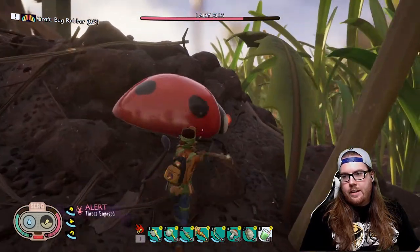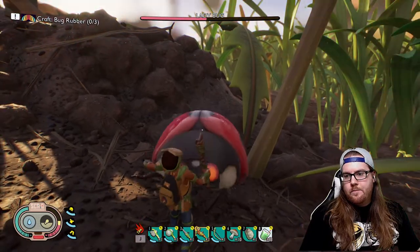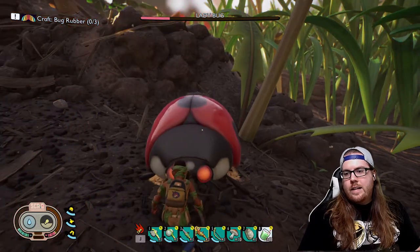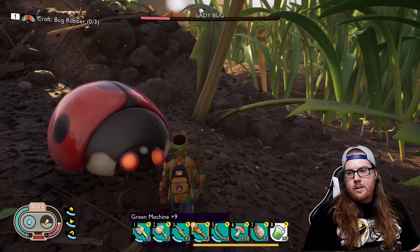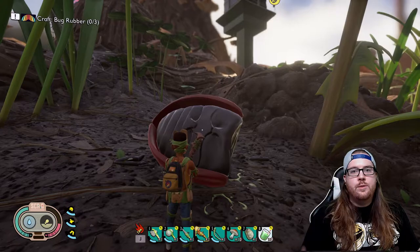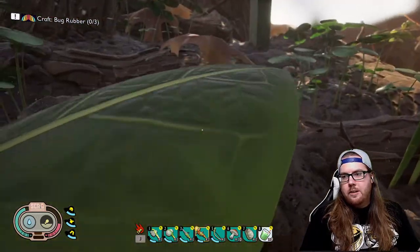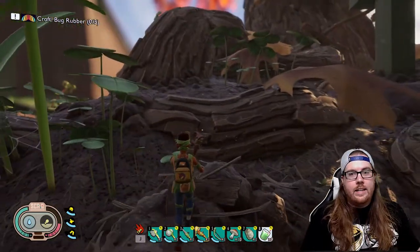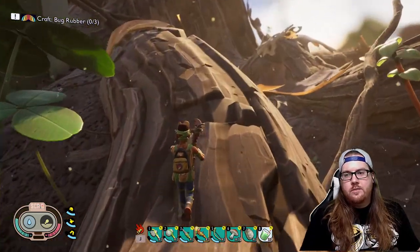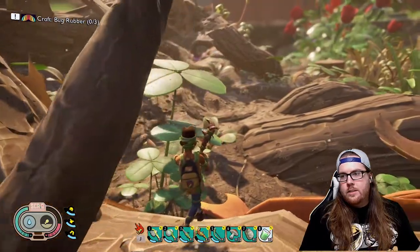It's weird how they kick you off like that. I keep trying to block but it's not blocking for some reason. This ladybug's going to kill me! There we go — just ladybug parts, dang it. I don't know how to get the heads — unless you have to pick it up separately, but it's disappearing. I guess I'll keep exploring to see if I can find any more ladybugs and get their heads because that kind of stunk.